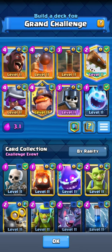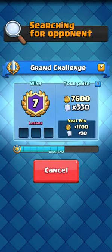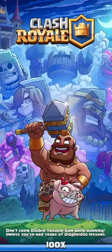This version, Hog Earthquake with Mighty Miner, has been very solid. There are some substitutions sometimes — Goblins instead of Guards, some other variations — but this is pretty standard. We have the Mighty Miner in here, which allows us to use the Musketeer. Musketeer is a very solid air defense option, and since we don't have the Queen, we can run the Musketeer and Mighty Miner — a pretty common pairing. We also have the Guards, which are just really solid.